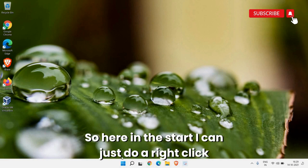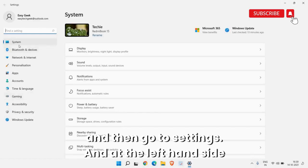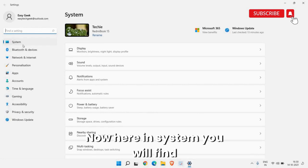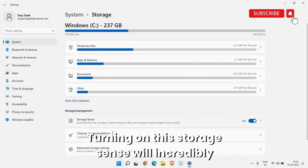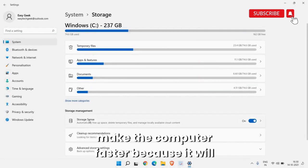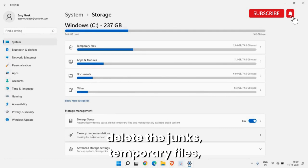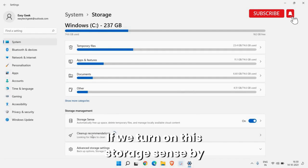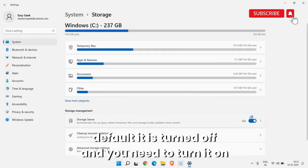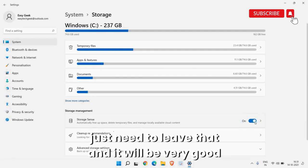Right-click the Start icon, go to Settings, and on the left-hand side click on System. Here in System you will find Storage — click on that. Under Storage Management, turning on Storage Sense will incredibly make the computer faster because it will automatically free up space, delete junk files, temporary files, and registry junk. By default it is turned off, so you need to turn it on manually.